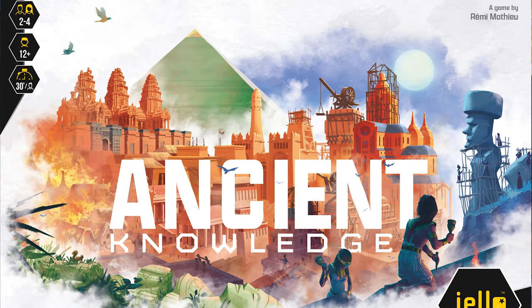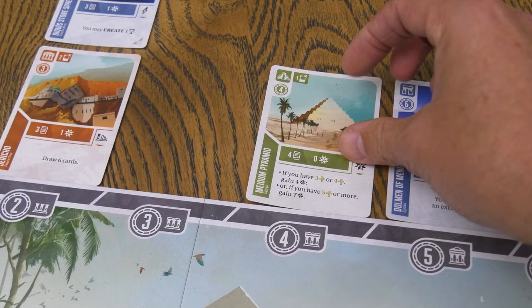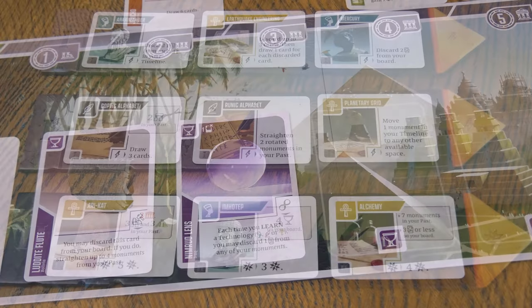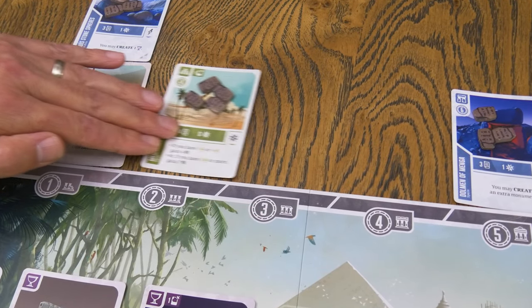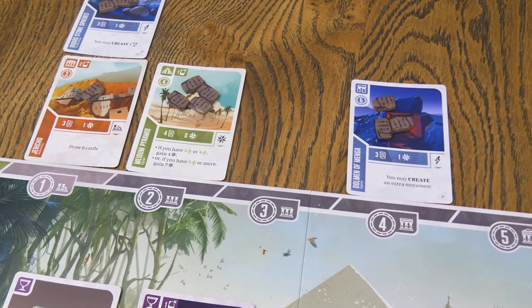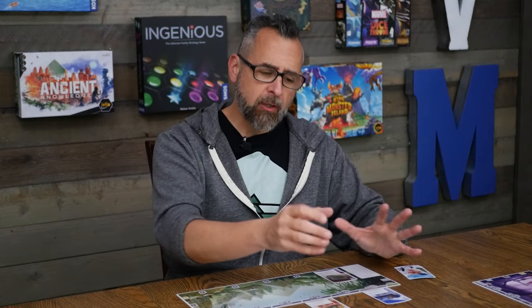You are an ancient builder, one of the last survivors of a civilization before ours. It's time to learn the 2-4 player game Ancient Knowledge from Yellow, who helped sponsor this video. In Ancient Knowledge, players will build an engine out of monuments, collect useful artifacts, and discover technologies, all while time marches on and your monuments get closer to belonging to the past. It's up to you to collect as much knowledge as possible before it's lost forever.